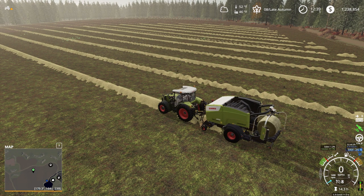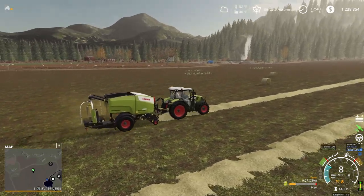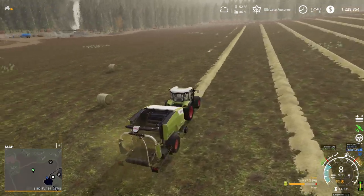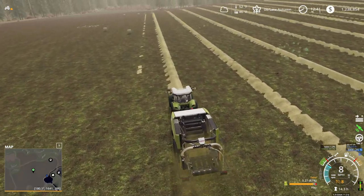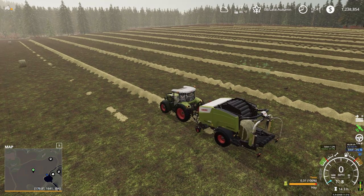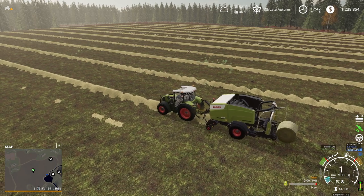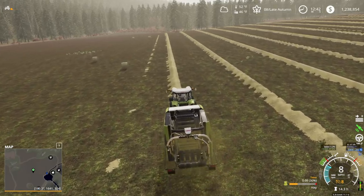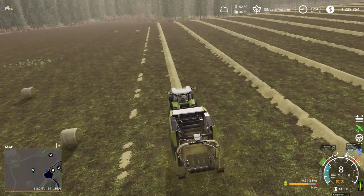I'm going to take one of those bale storages and turn it into square bales — probably the one close to the small sheep shed. Then we'll keep the round over here so we can offload hay out of the dryer into the bale storage, since it gives us square bales back when we spawn bales. That's what we'll do.